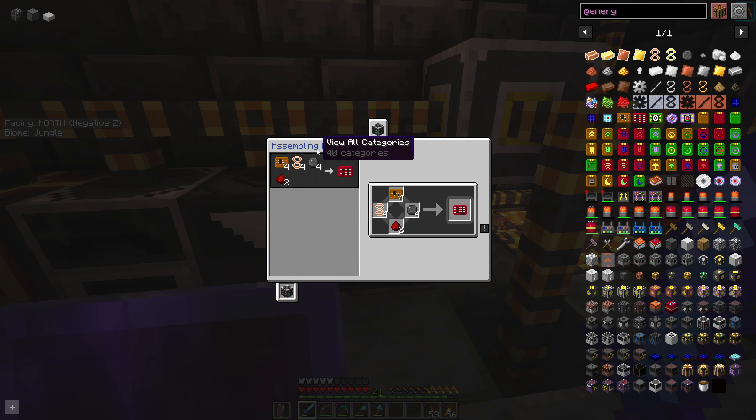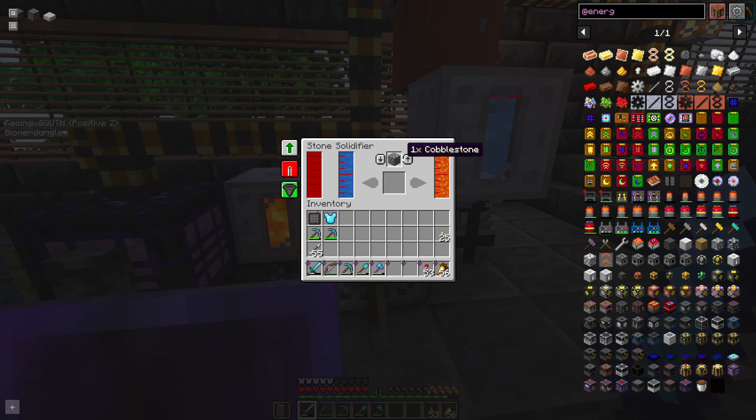Over here we have two machines that generate things. One creates amethyst shards — it needs an input of amethyst shards to actually generate more and uses a lot of power; it needs 4.4 million energy to complete the recipe. I must have left it running — I had about 600 not too long ago and now I have 1,700, so I guess I've left it running for a few days.